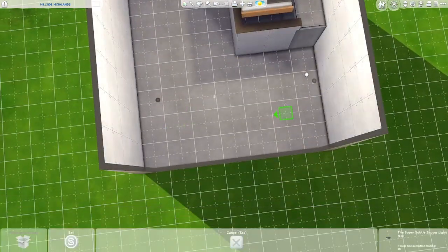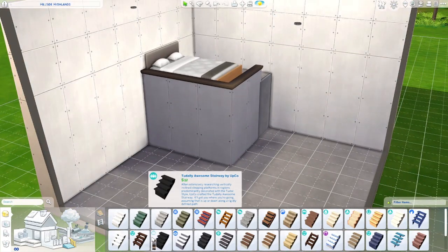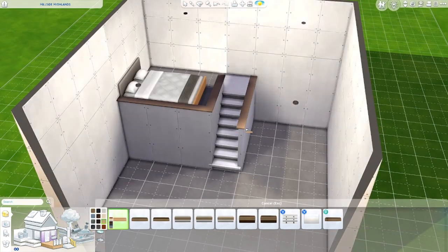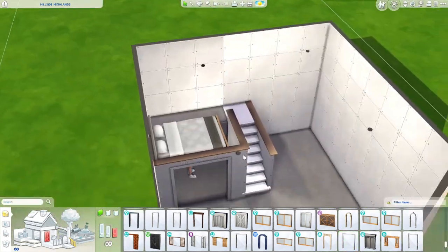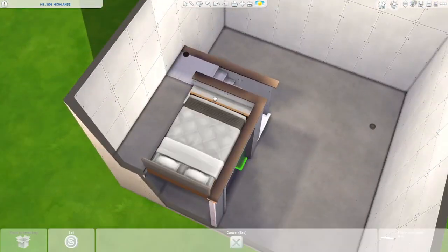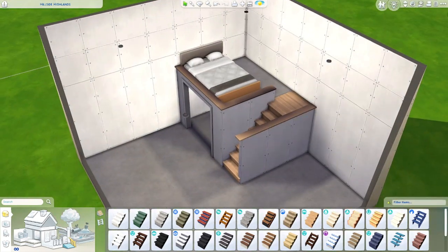If it doesn't work for you, just try to move the bed around a little bit to find the sweet spot where your sim is still able to use it. You can see me testing it out a couple of times during the video so I can make sure the bed is functional. Yeah, it works pretty well.